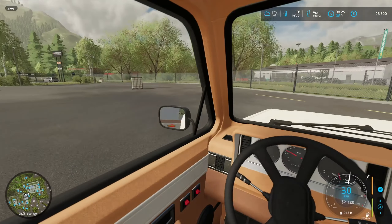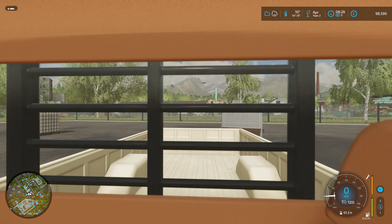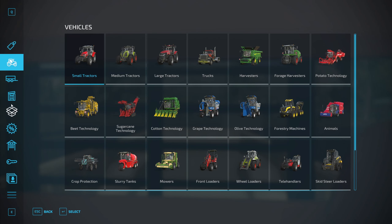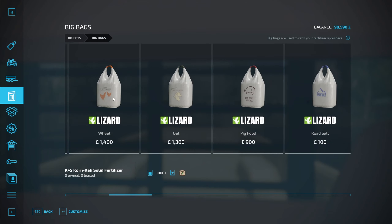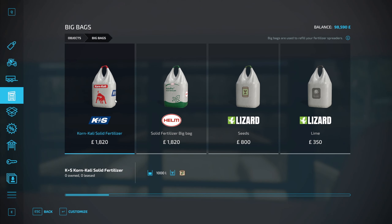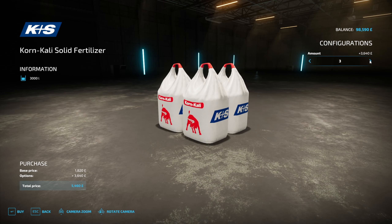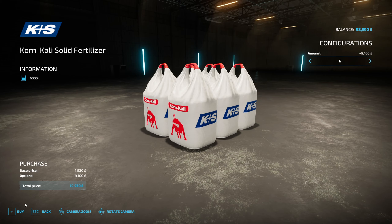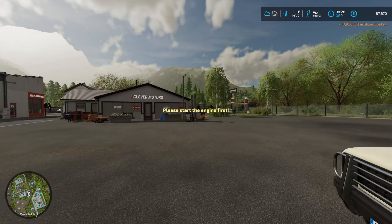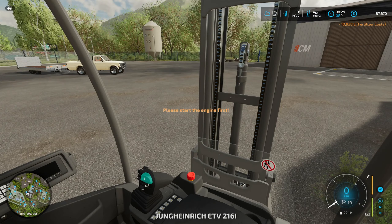So how should I park the car? Somewhere over here. Now I need to buy solid fertilizer to keep the garden producing. Let's go with corn Kali and go with six bags — that's about 12,000. All the money we got from selling the garden products and the honey is already gone.